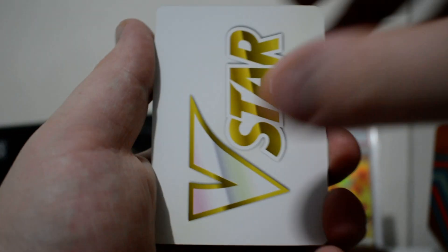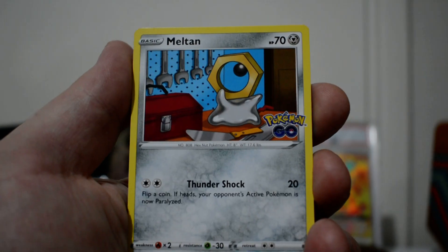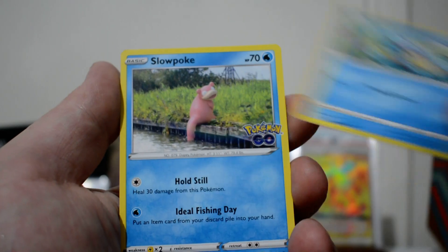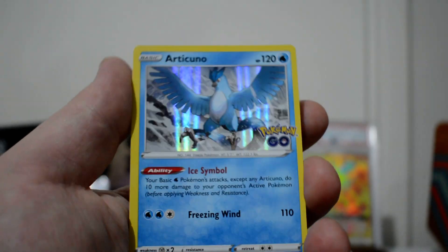We've got a V-Star Marker, a Pokestop, a Wartortle, we've got a Rare Candy, Meltan, Eevee, Pikachu, a Squirtle that is upside down, we've got a Slowpoke, Reverse Onyx, and an Articuno Holo.